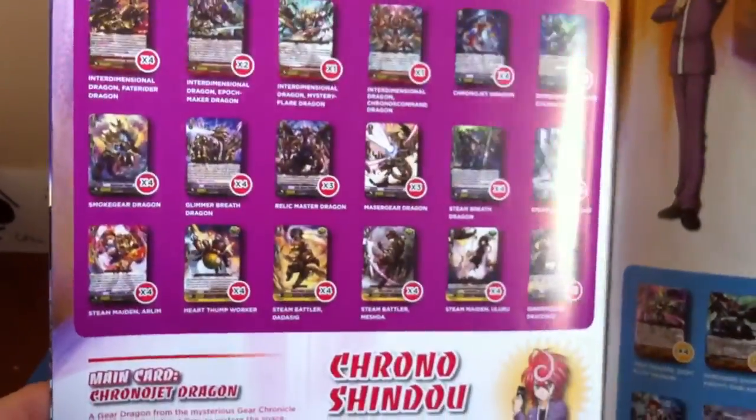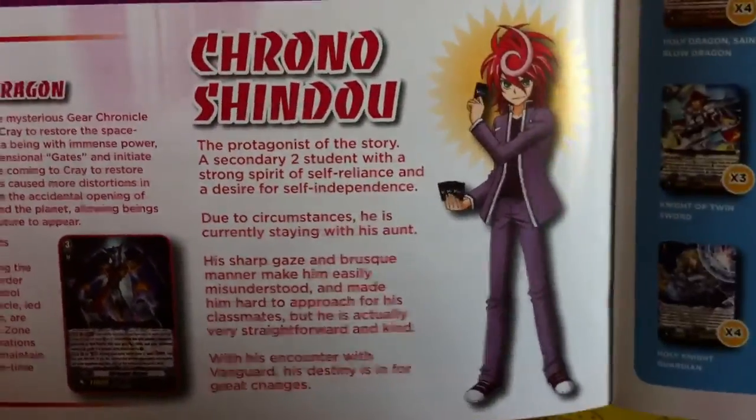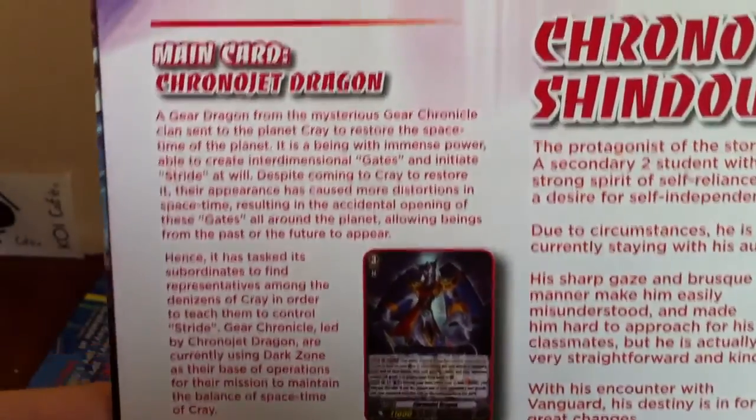And this is the part that I'm very interested in — the Vanguard G character introduction. We get a deck list for the characters too. So this is Chrono Shindou. Let's pause the video and read. And this is the main card, Chrono Jet Dragon.